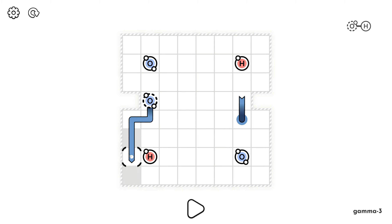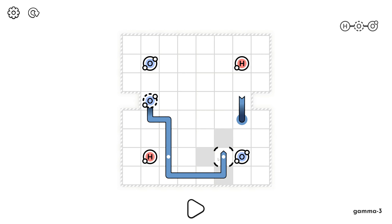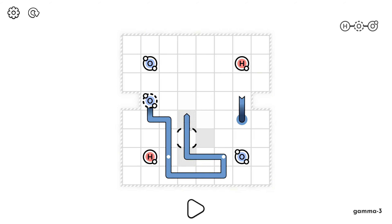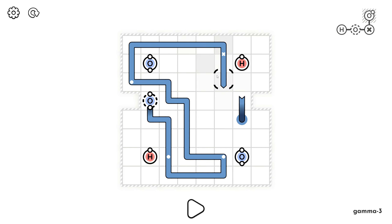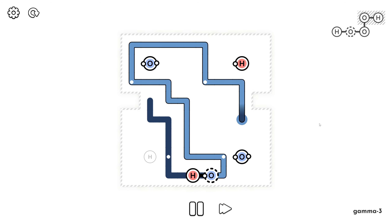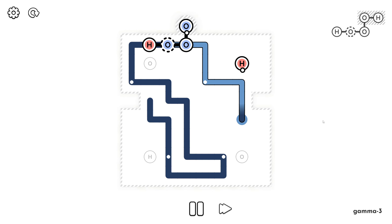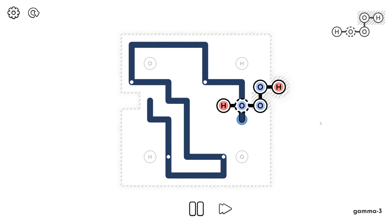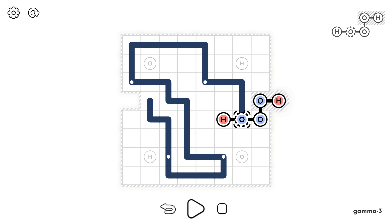Starting here - hydrogen on the left, oxygen on the right. I don't know if we're going to fit around this C shape at the end but we'll see how it's going. That looks like a no - oh, that's a big no. All right, this is terrible.